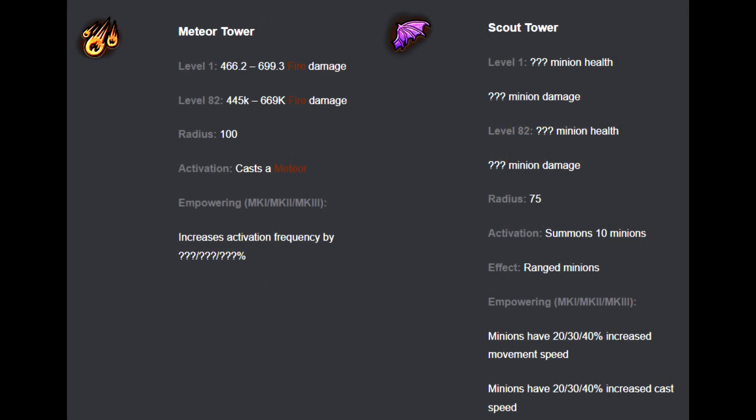Shock is great. The meteor tower is generally considered the strongest tower by DPS, unless you see a lot of fire immune enemies at the bottom, of course.